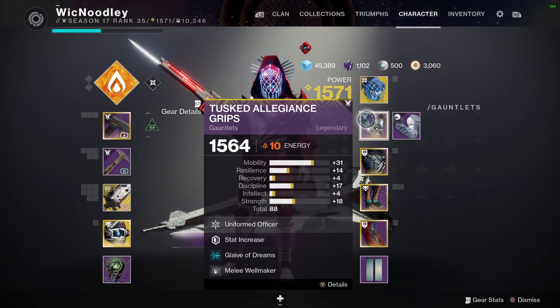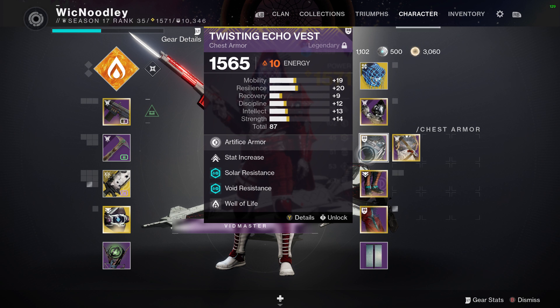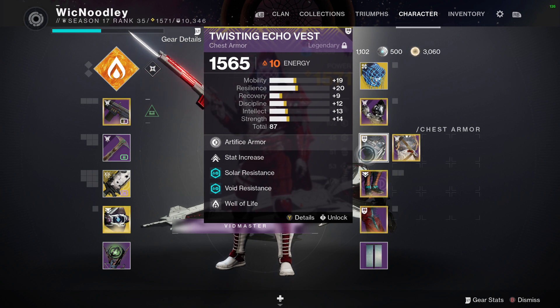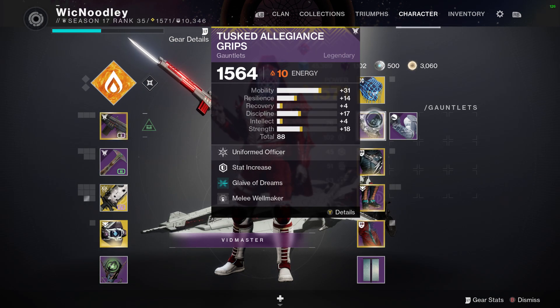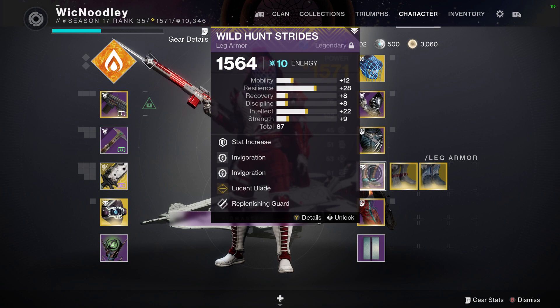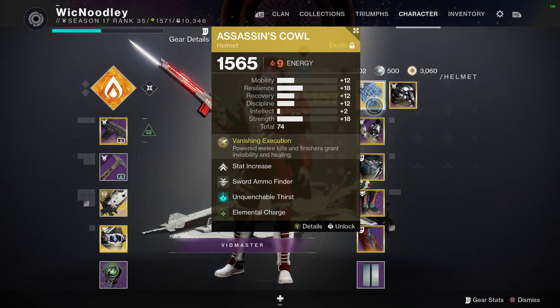To work with that synergy, I'm running Melee Wellmaker — of course — to spawn those solar wells. On top of that I'm using Well of Life, which I may remove once I get Classy Restoration. This is still a build in the making, but for the time being, every time you chuck a knife at someone's face you're getting a solar well.